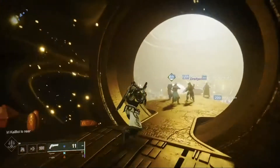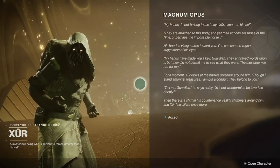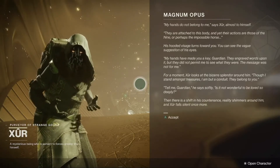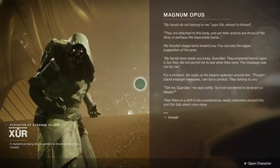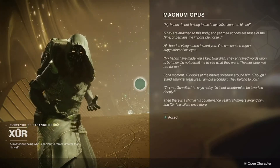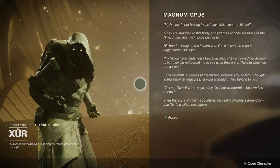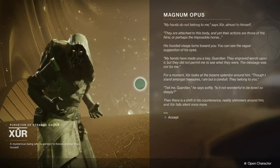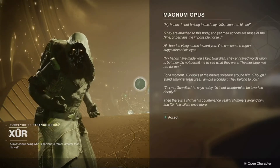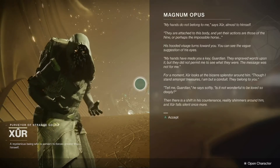Once you're done with that, you'll need to go to Xur, as you can see here. These are from the Nine. 'My hands do not belong to me,' says Xur, almost to himself. 'They are attached to this body, and yet their actions are those of the Nine, or perhaps the Impossible Horse.' His hooded visage turns to you. You can see the vague suggestions of his eyes. 'My hands have made you a key, Guardian. They engraved words upon it, but they did not permit me to see what they were. The message was not for me.'